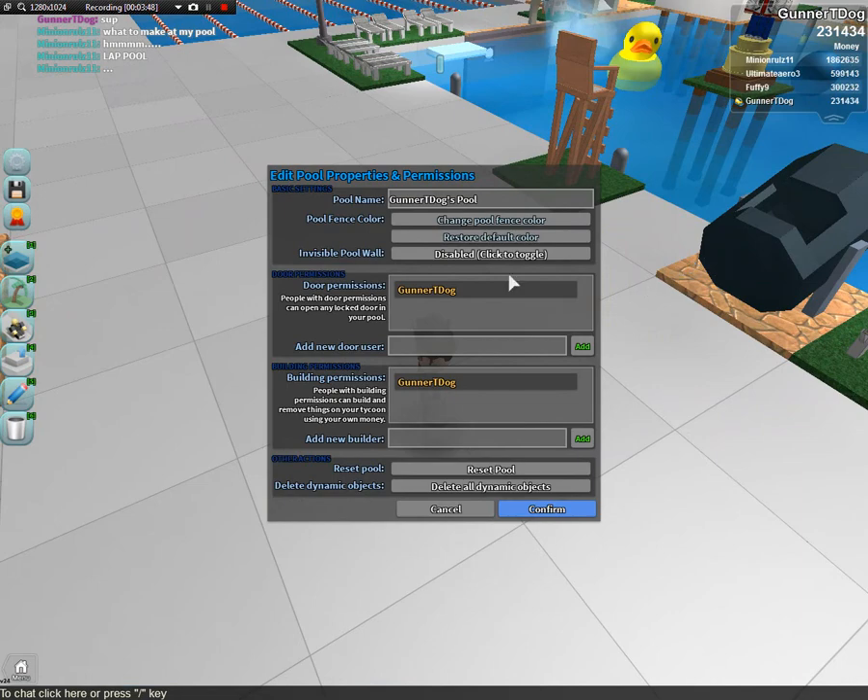All right, just found the pool properties here. We're gonna change the name to 'best...'